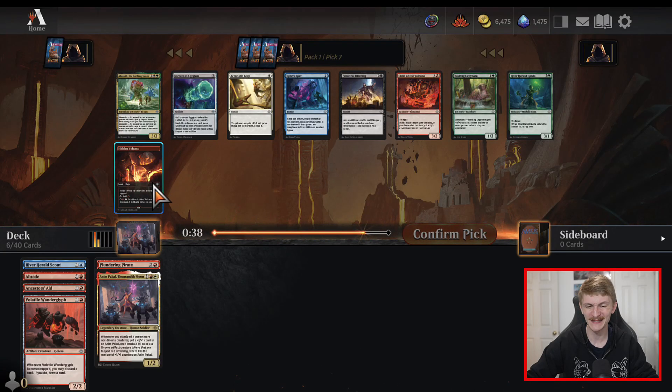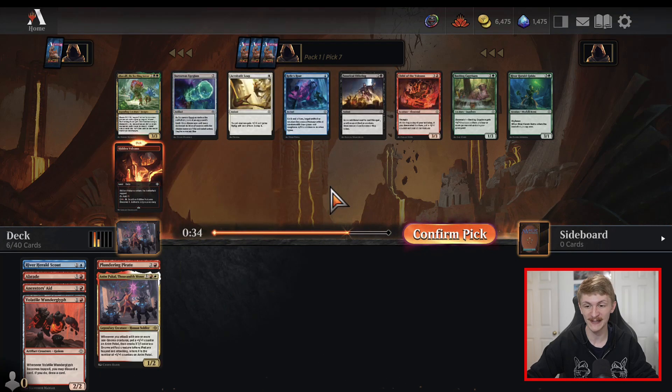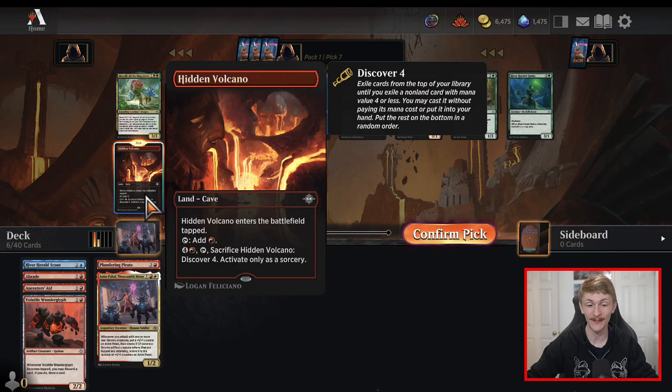Not much left in this pack either. I think this is just an easy hidden red land here — it's the card most likely to make our deck. If I had the choice I don't really want to play any of these, but I would probably pick up Acrobatic Leap if we didn't have this hidden land in the pack.